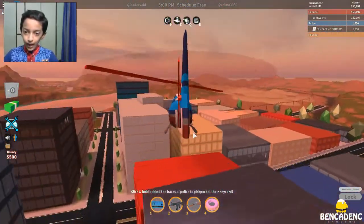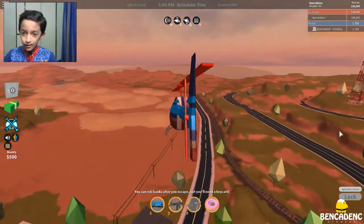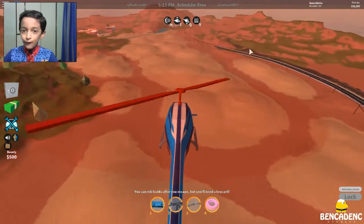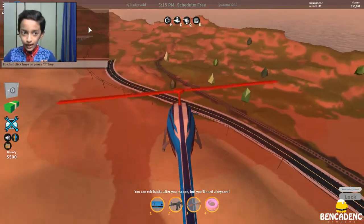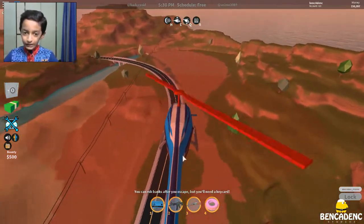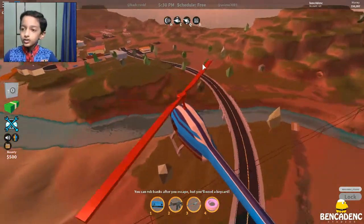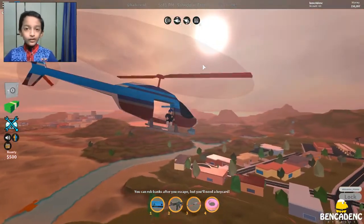They've also improved the map — they added a few mountains. I was actually going from a ramp over there for the stars, but they made that ramp a bit more difficult. Now I can go from a different route — that is a very interesting twist, oh my god.